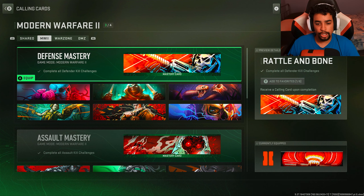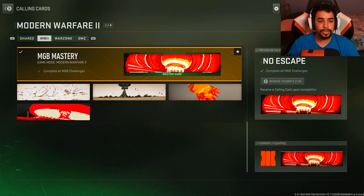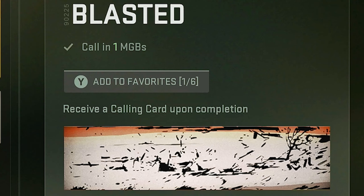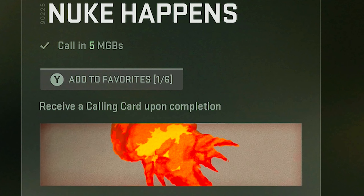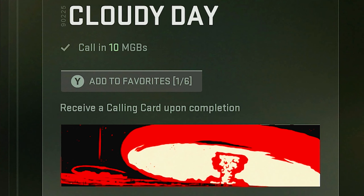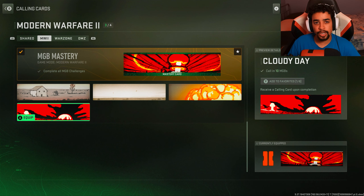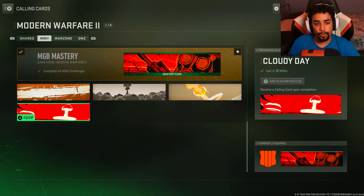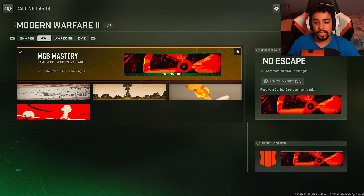We're at the calling card section showing how many MGBs you have. It's MGB Mastery. One MGB — this is the calling card. Three MGBs — this is the calling card. Five — that's the calling card. And ten of them — this is the calling card. You have to actually call them in, as it says above the calling card. If you get all four of these, you unlock the mastery calling card, which I did.